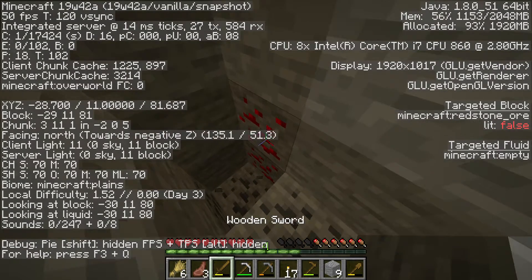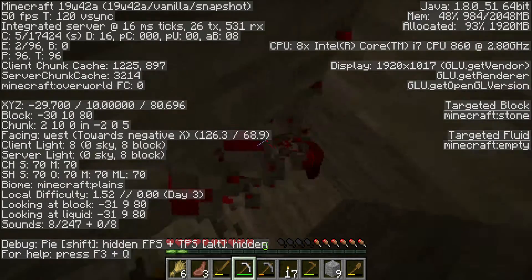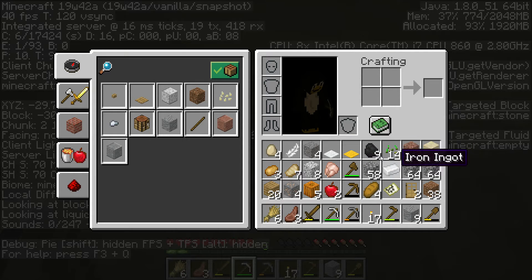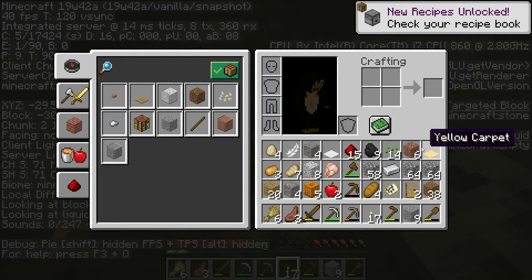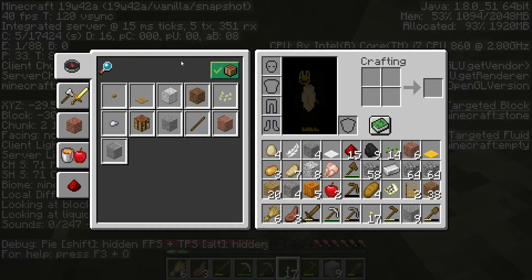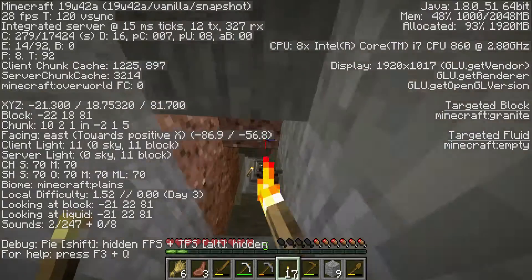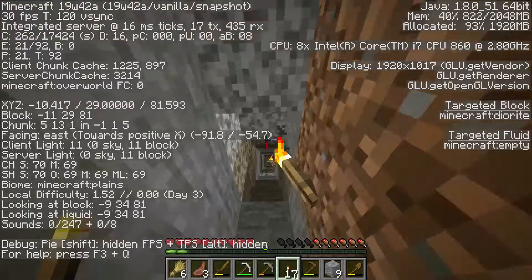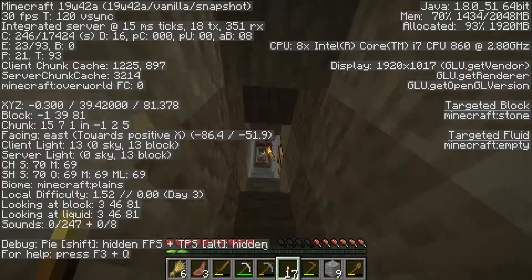This thing is called redstone, and it's used for many things — it's a bit like electricity in the real world. That's redstone in Minecraft. When you're deep like this and you want to go back up to your crafting table — that's quite far up — yeah, here it is.